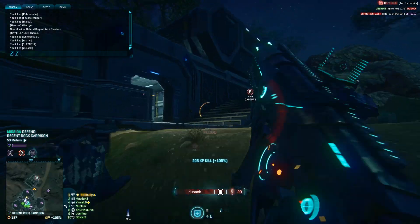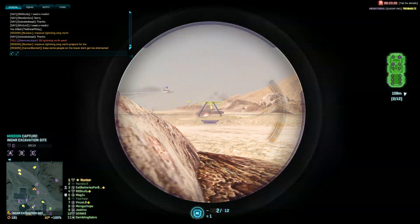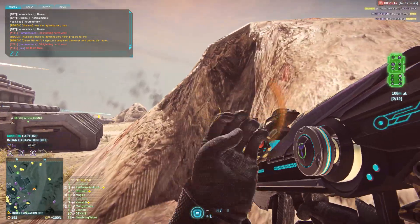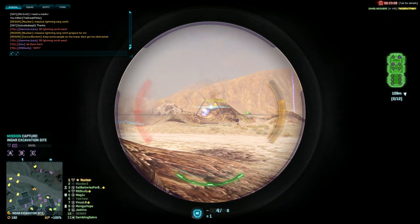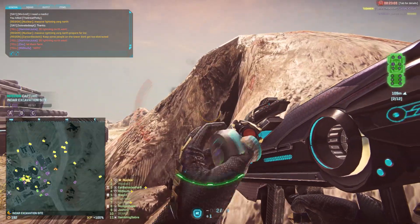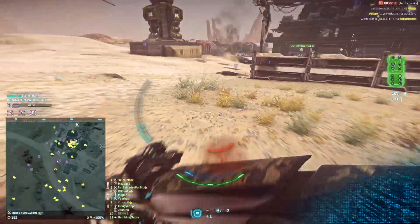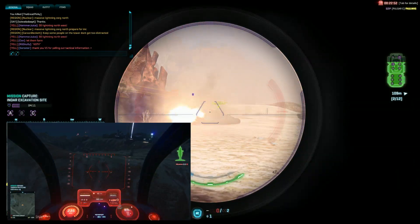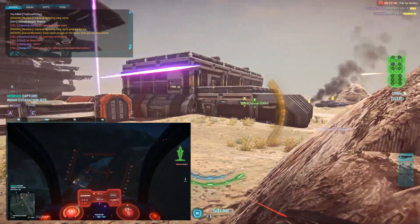Something big to mention about the update is the introduction of the ability to pull Lightnings at any base with a vehicle terminal, even small facilities, and also the addition of Galaxy terminals to all towers and bases with air terminals. The first of the two is quite a nice addition as the tanking side of things has been getting quite stale. With big Lightning pushes you can actually stand a chance against enemy armour advancing from a larger facility, whereas before Sunderers and Harassers could do little to stop the pushes. I've seen a mass push from Koromed to Indar X with Lightnings and they were able to destroy a lot of VS armour - it was pretty epic. The road from NS Material down to Howling Pass has also been flattened and widened, so hopefully there will be some good Lightning vs tank battles there.